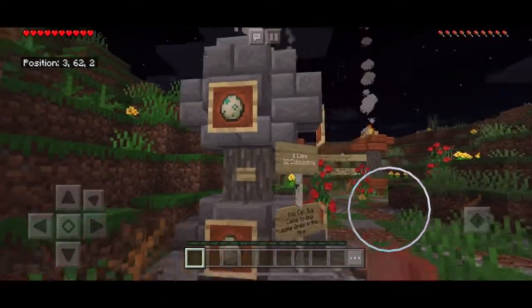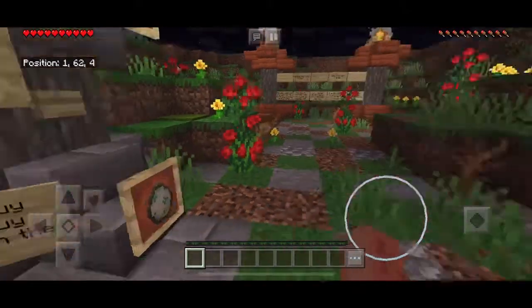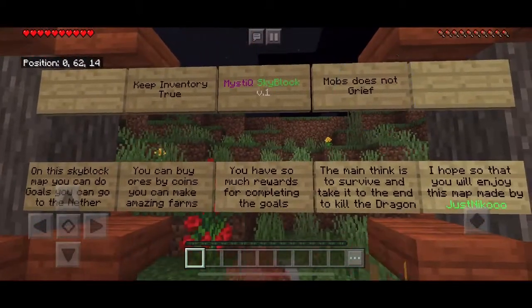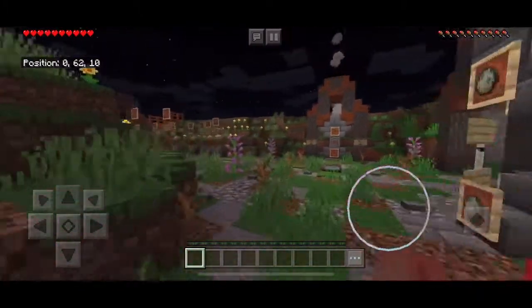I get one coin per 32 cobblestone — yay. I'm not cheating, but keep inventory is true, which is good. Mobs do not respawn, which is also good. And then they have achievements over here.